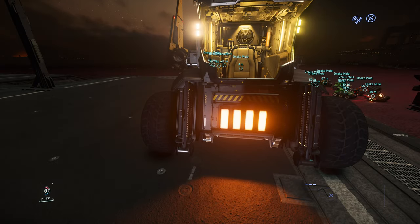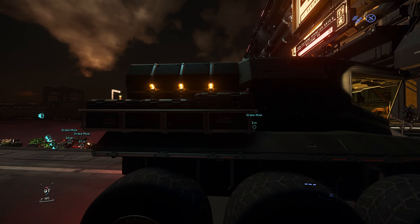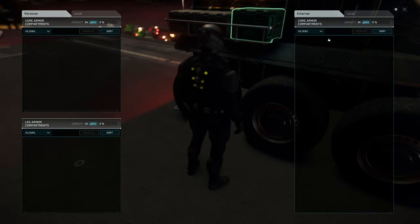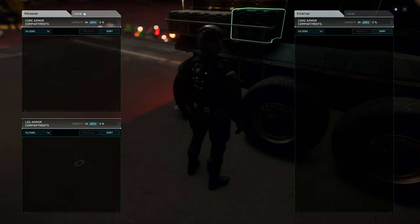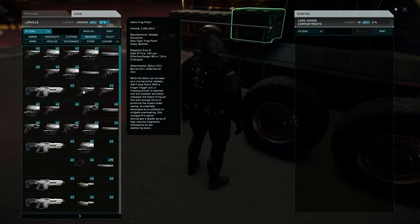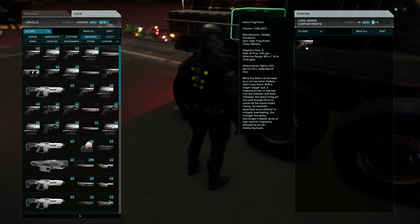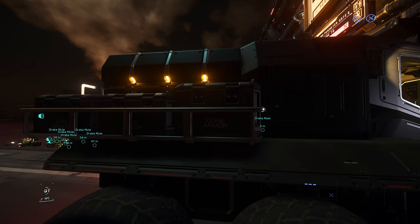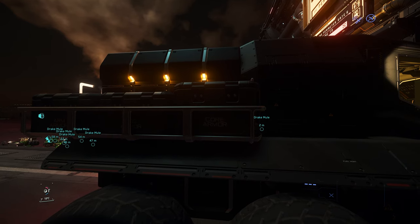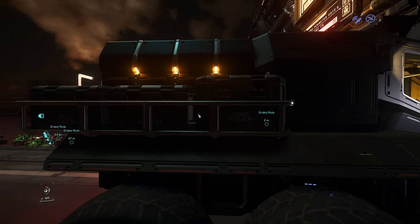Also, the problem is you cannot put a backpack on the mule. Another problem — you can see for the core armor, you can actually open the storage. And I tried to put some ammo or even a pistol into this core armor compartment storage, and then I reclaimed the mule. Guess what? Everything is gone.